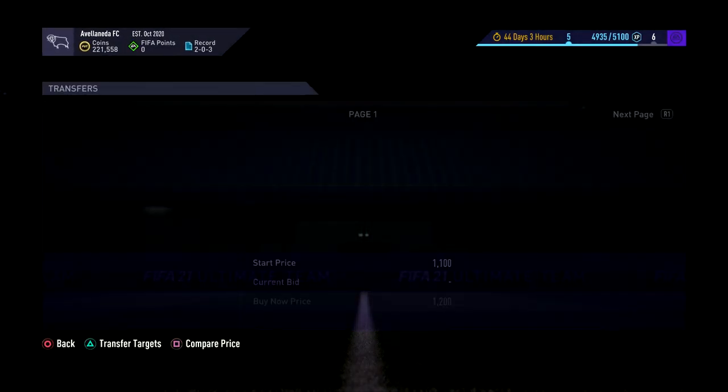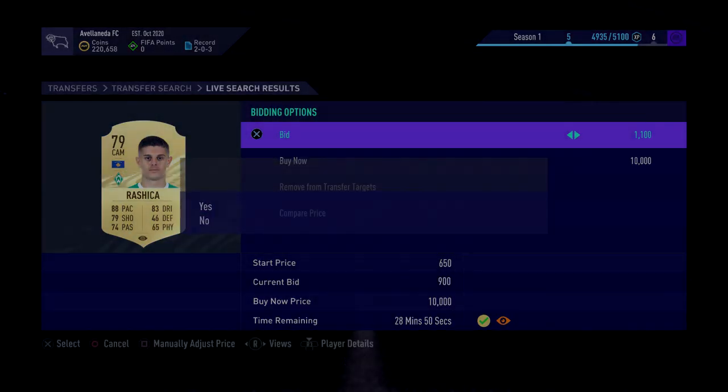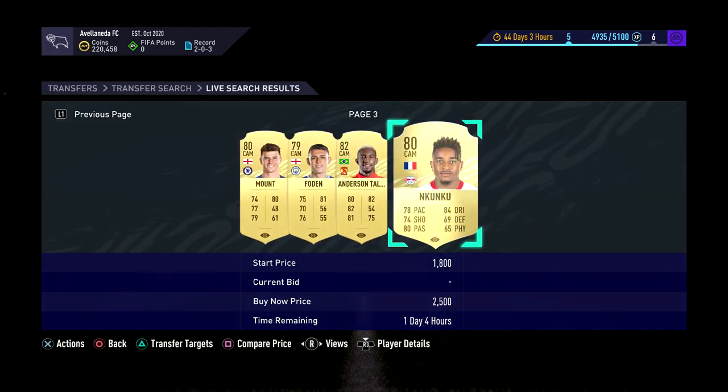Next up is Deadeye chem style. We'll go on here and look again. Rashica again — we don't need a centre forward, so I'll bid 1.1K because I don't know what he goes for, but he'll definitely sell for profit with that. Then look again up to the 59th minute.